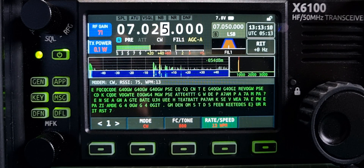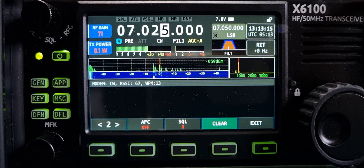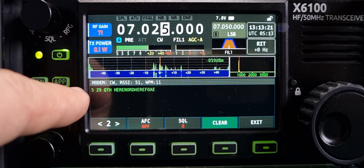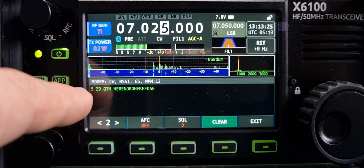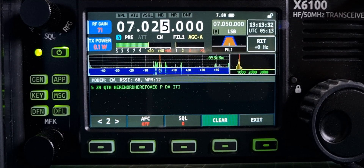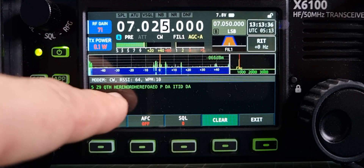Let's clear that and start again — push again, clear. Let's see if it starts again. Five is da-da-da-di-dit, five dots. Z is da-da-di-dit. Nine is da-da-da-di-dit. Q is da-da-di-da. T is da. H is da-di-dit, four dots.